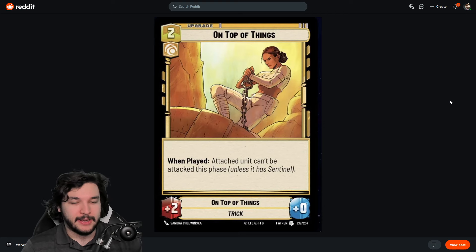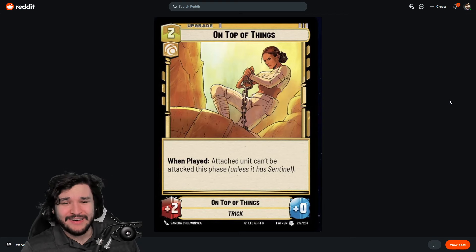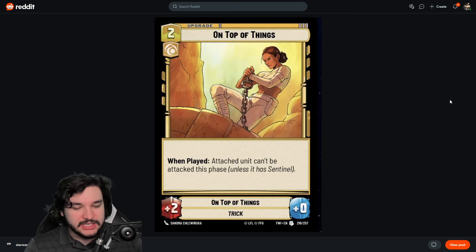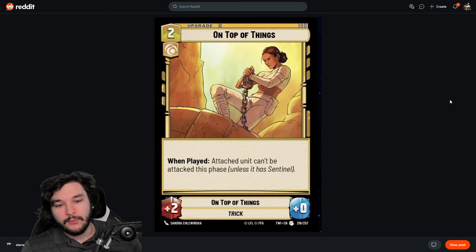The fact that it can't be attacked this phase means it could still be defeated by Takedown, Power of the Dark Side, or Vanquish — any removal that can hit it. It also probably triggers Fell the Dragon since it gives +2/+0. It can't be attacked unless it has Sentinel, which means you can't put this on a Sentinel unit to shift damage away strategically.